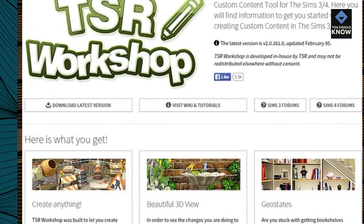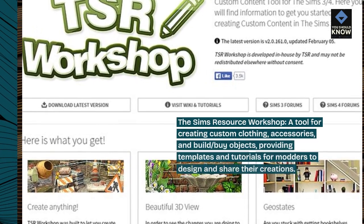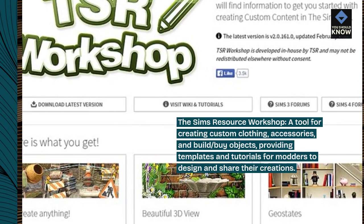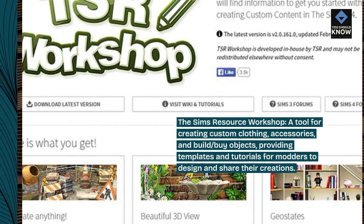The Sims Resource Workshop. A tool for creating custom clothing, accessories, and build-by objects, providing templates and tutorials for modders to design and share their creations.